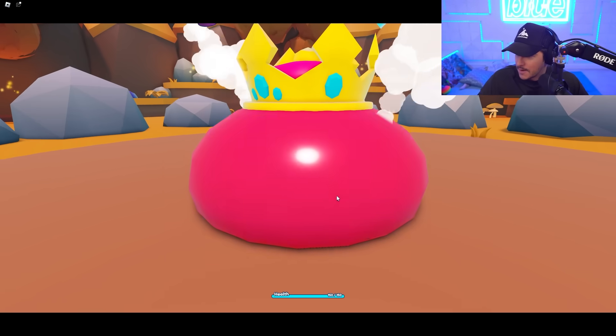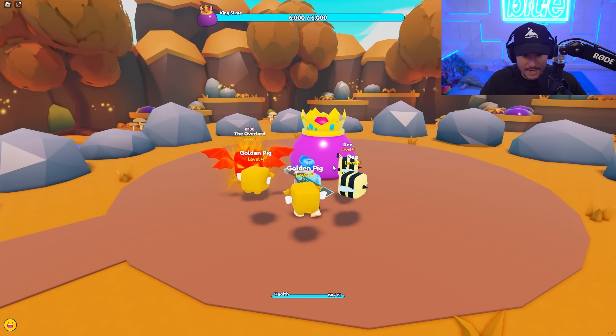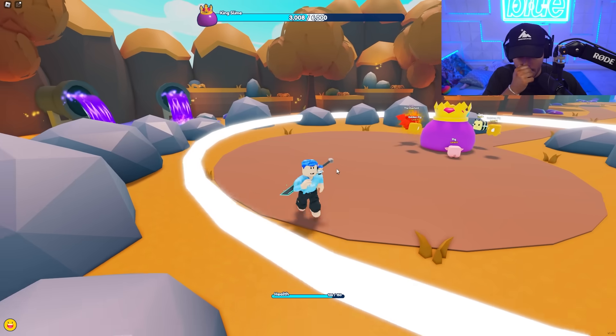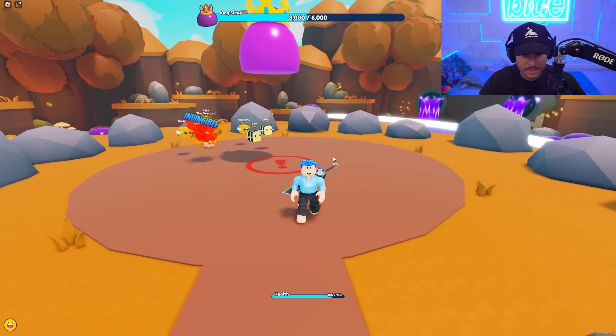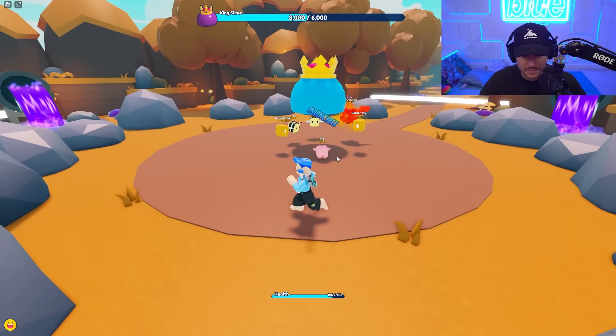And there he is — the King Slime. My pets will just start fighting and I think I'll just start taking damage. Like I don't think I can do anything except dodge. Oh, we have to dodge that ring. We got to dodge that ring — okay there we go, easy. My pets are doing a lot of damage but he's invincible right now.